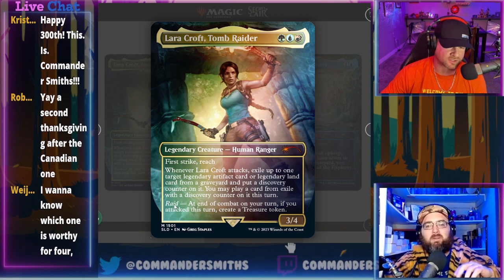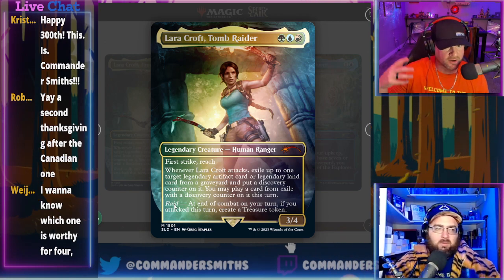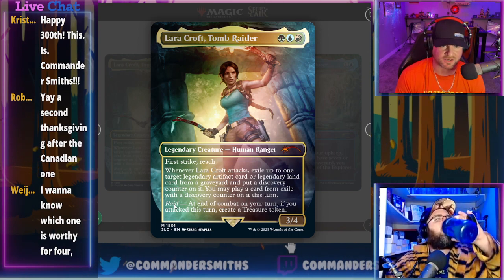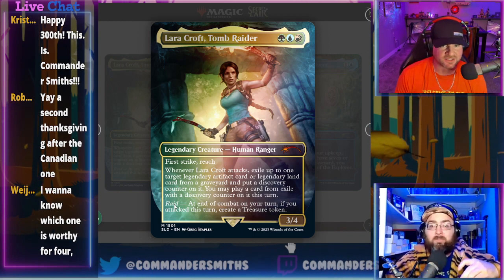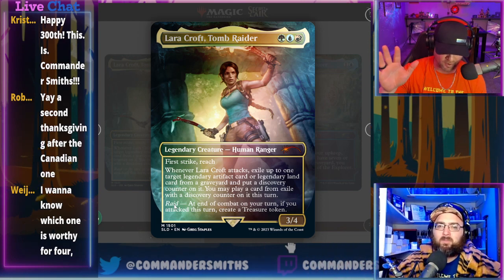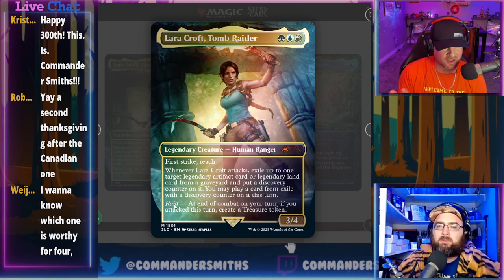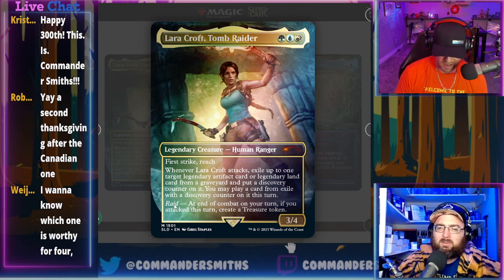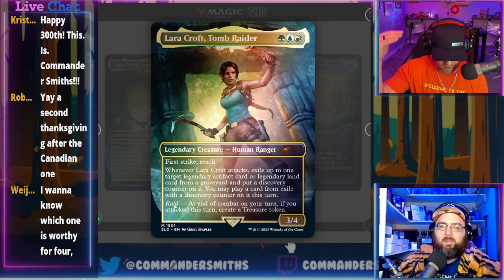There are legendary lands and artifacts but not an abundance of good ones, and they need to be in the graveyard. If it just said 'land or artifact' it'd be great. I'm not high on her as a commander. For non-foil she's probably $10–15, foil $15–20. The big card here is Shadow Spear — $20 non-foil, $30+ for foil borderless.